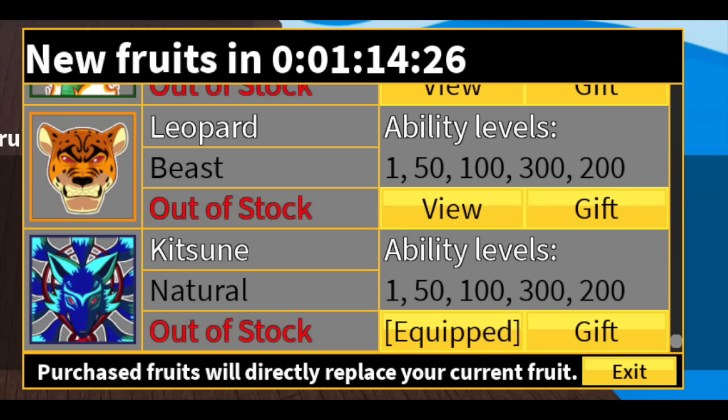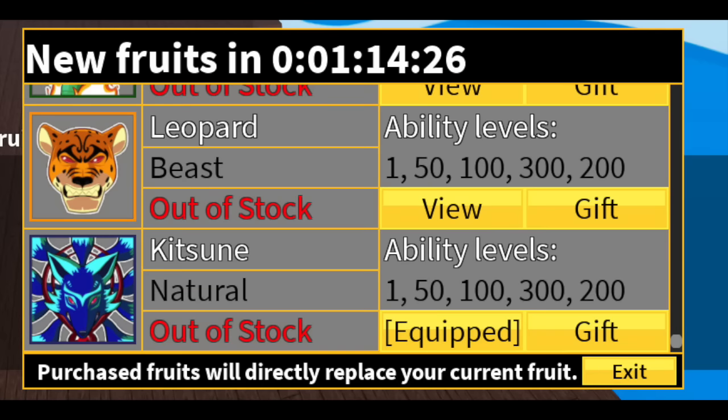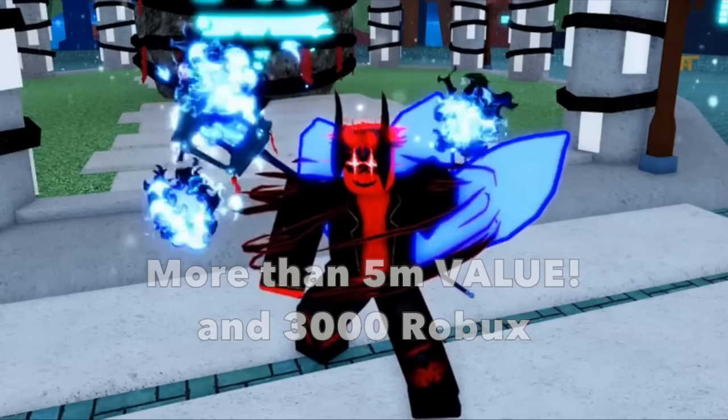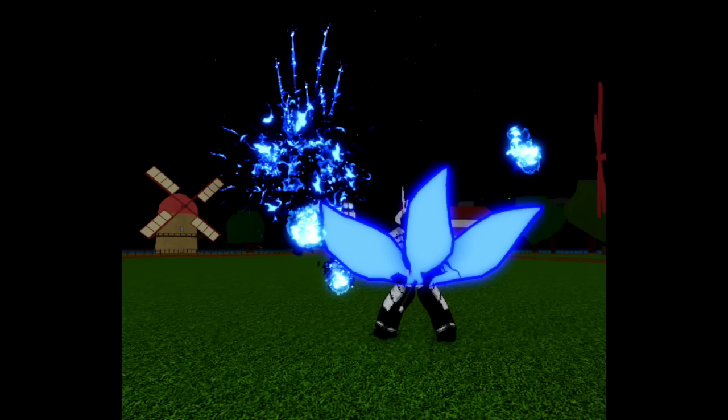Rip Indra posted that it's Kitsune, natural type. So guys, a Leopard fruit costs 5 million Beli and 3,000 Robux if you buy it for Robux. So let's do the math — if Kitsune is above Leopard, then this will be more expensive, meaning greater than 5 million and 3,000 Robux. Rip Indra also posted this 3 days ago showing the Tailed Beast Bomb skill. I'm so excited for this one.